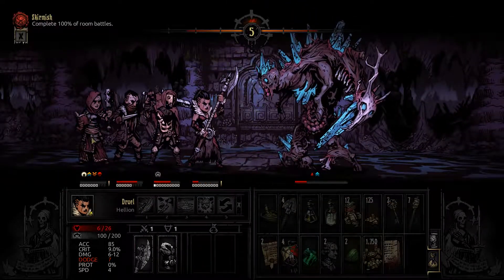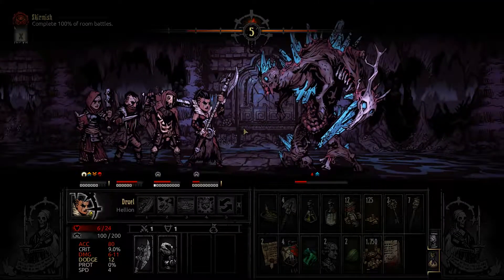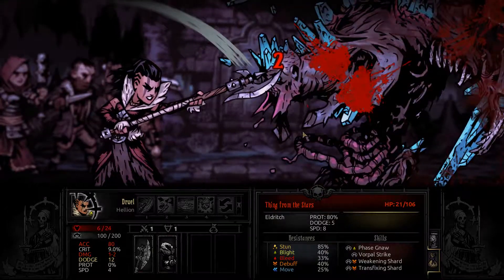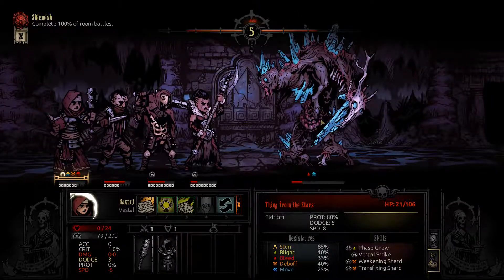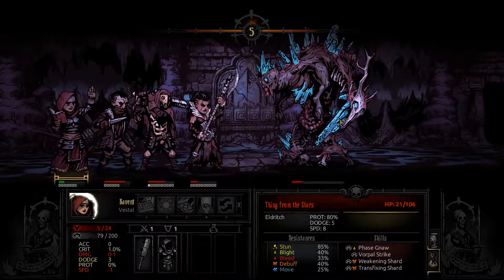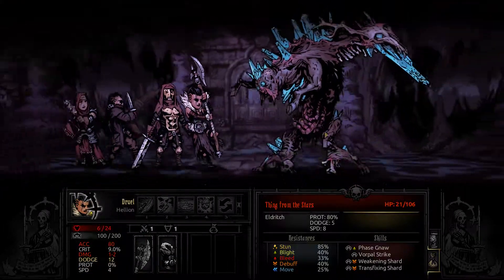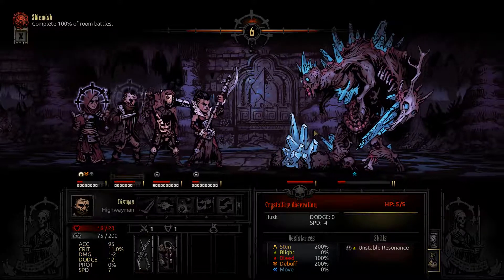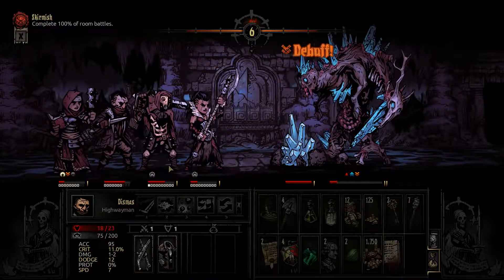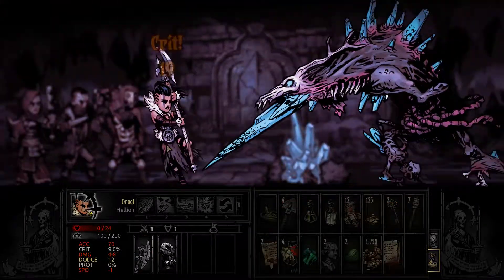Why is she not getting a turn? This monster is literally destroying my party. Why is he taking 2 damage? Protection 80 — this is ridiculous. 80% protection — that's why it's taking no damage. This is nuts. I'm having a lot of trouble killing this thing. Death's door.